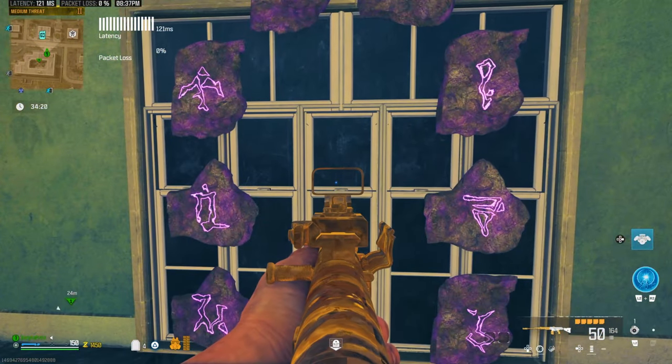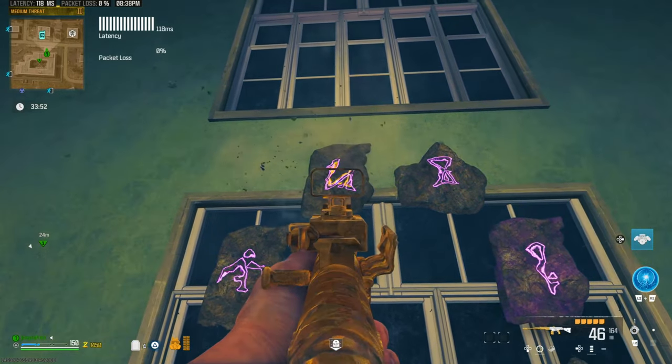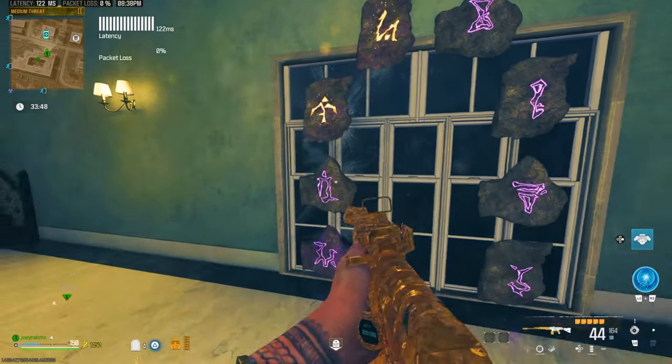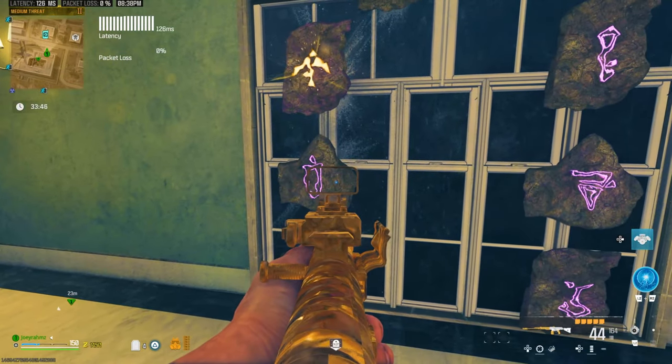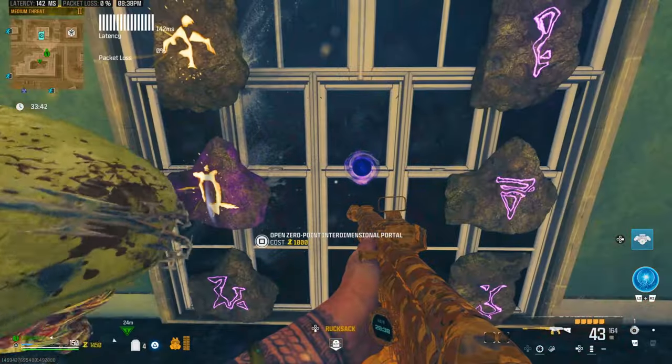You're going to put in a code at this wall. The first symbol looks like a swan. After that, we have a crossbow-looking one. And after that, a third shape. Once that's done, it's going to say $1,000 to open a portal.